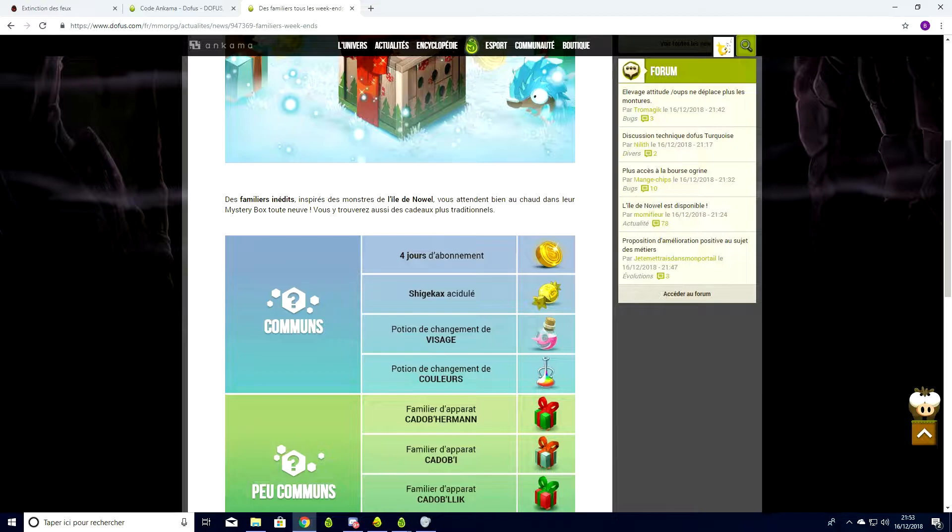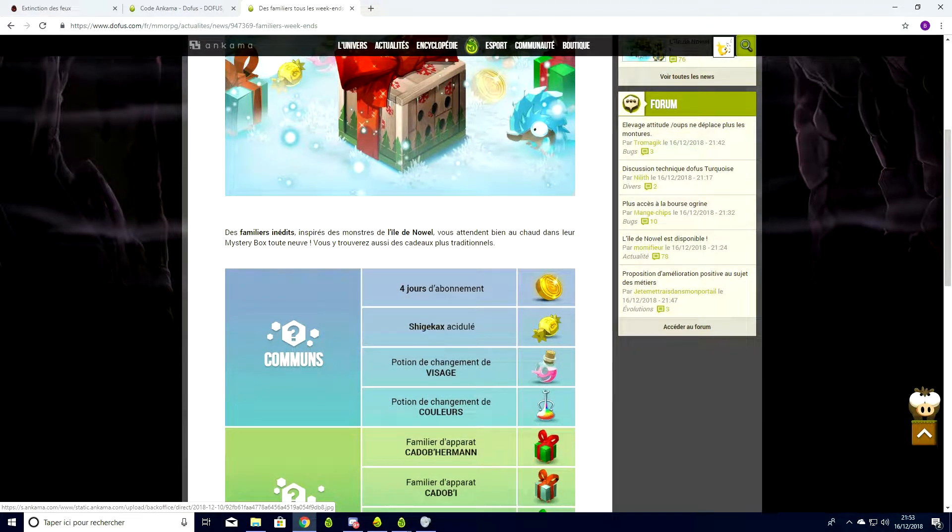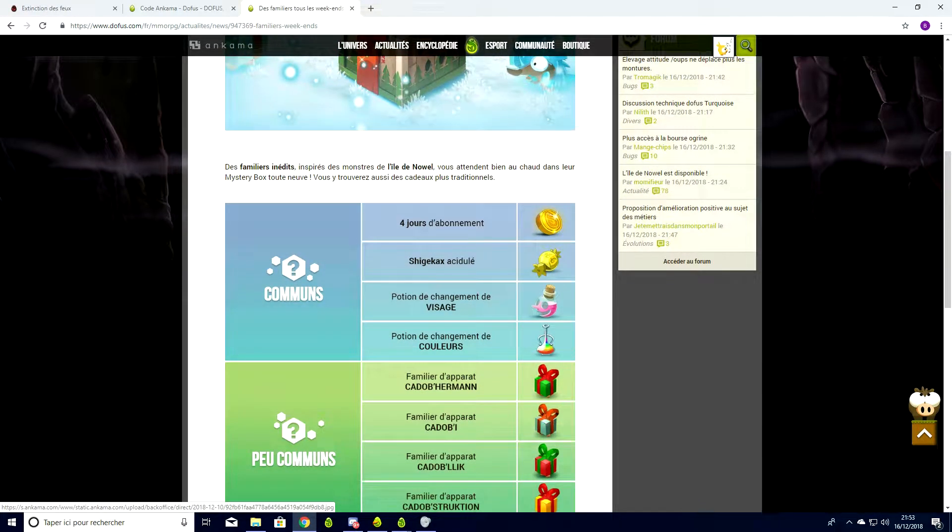On a tout ce qui est commun — ce qu'ils appellent le commun — donc le plus facile à avoir, le pourcentage le plus haut : 4 jours d'abonnement, Shigekax acidulé, donc sagesse et prospection, potions du visage et des couleurs.